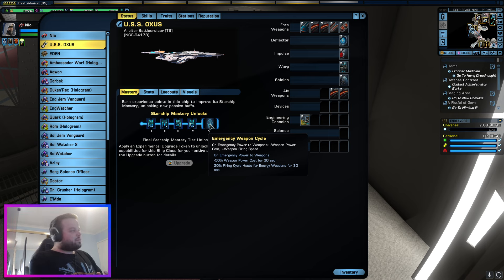This trait is our number one recommended to buy. So if you're building a new ship, you're new to the game — the number one trait you want to buy first is emergency weapon cycle.